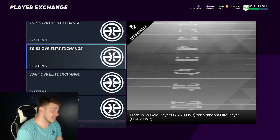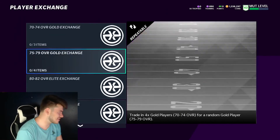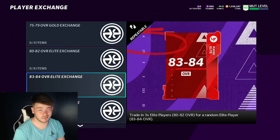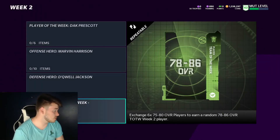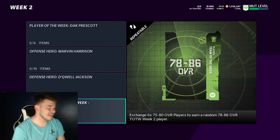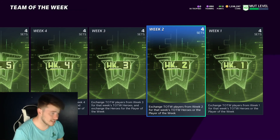Also the exchange sets - you guys already know about these but I'll show them again because these exchange sets are always going to be really good. Any cards you're trying to make into elites, or if you have a lot of golds and silvers from these packs, throw them into the exchange sets to maximize your profits. The Team of the Week exchange is still very good - week one and week two. You can exchange higher gold players to potentially get Team of the Week elites.